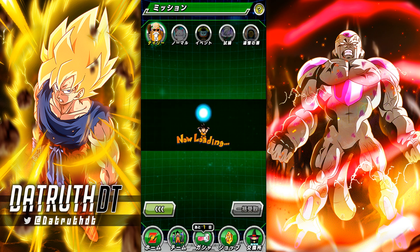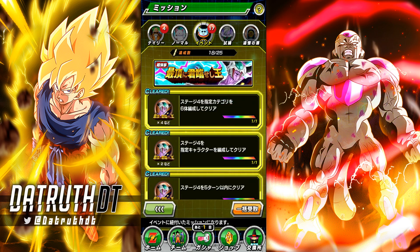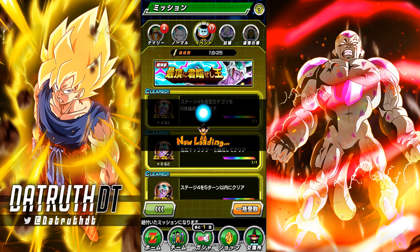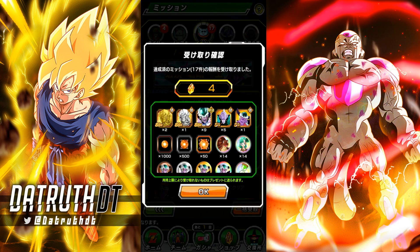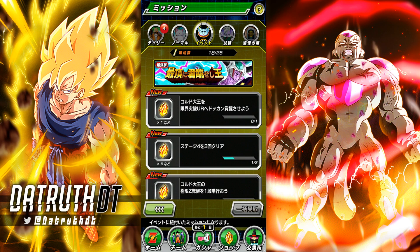Let me grab all the missions and then get all the resources necessary to awaken and EZA him — we'll get that at the end of the video. I like to complete all missions within these videos. Let's grab all 17 missions, get some EZA medals, more copies of King Cold — some potential orbs as well. Once I've gotten all the missions done and grinded this up, we'll awaken King Cold to TUR and EZA him.